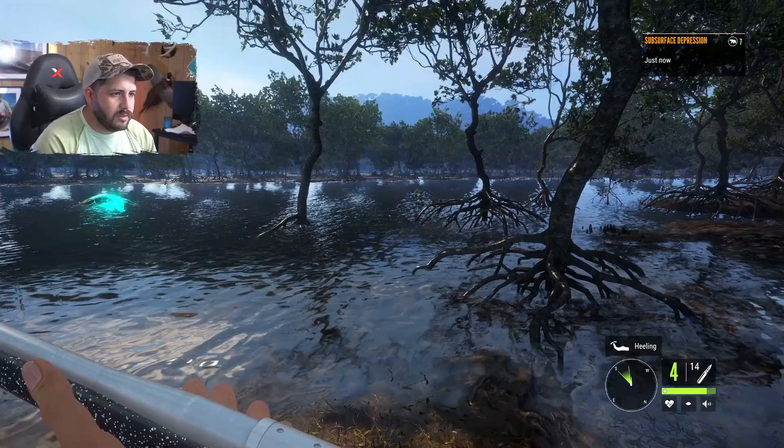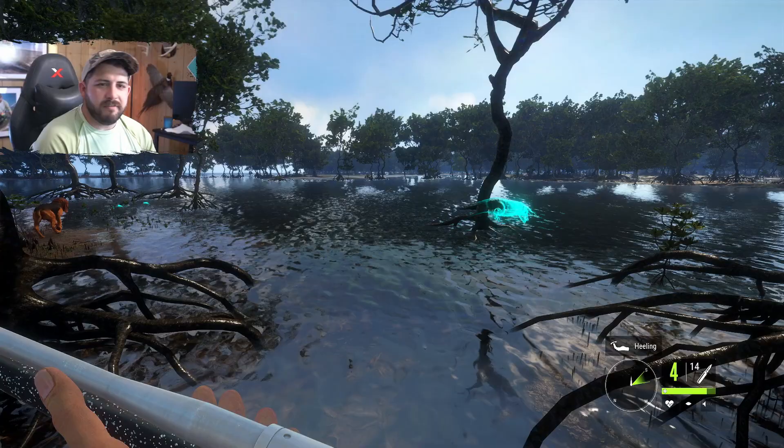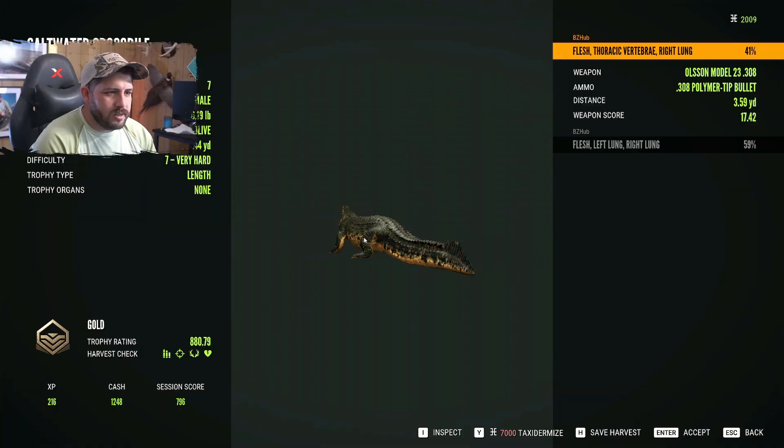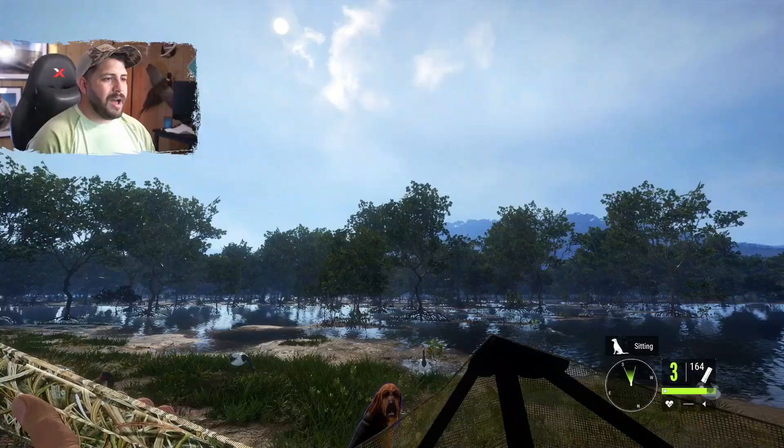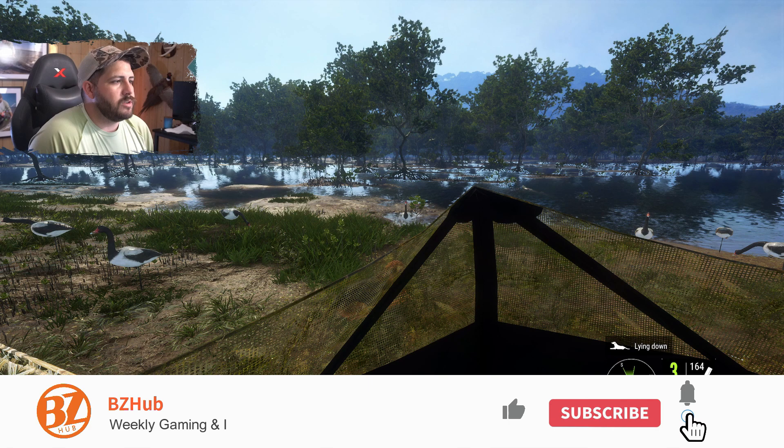Watch out for that. But otherwise, magpie geese — great location, lots of geese. I think the mechanic of the geese landing just ruffles my feathers at the moment. So there you go: two for the price of one — a crocodile and magpie goose location. You're welcome. I'm gonna shoot a few more geese.